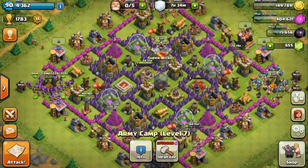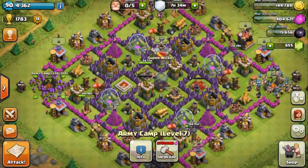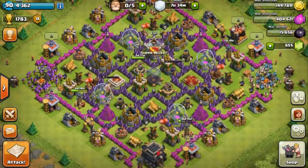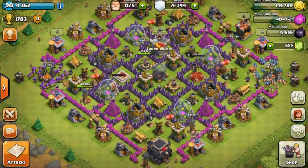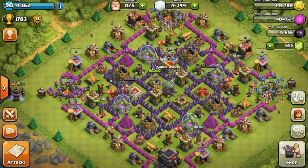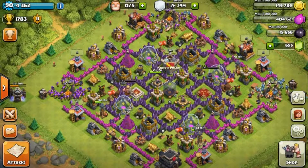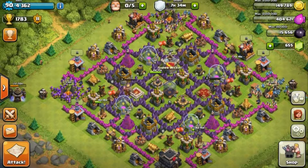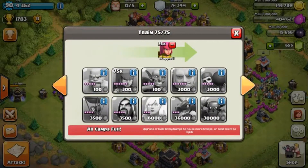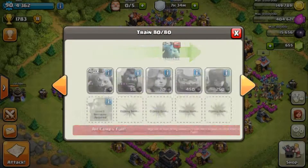Today, as you can tell by the title, we're gonna learn about the BAM strategy — Barbarians, Archers, and Minions. How this really works is you train all three in all six of your barracks, so it goes really quickly: Barbarians are 20 seconds, Archers are 25, and Minions are 45 seconds. I do two barracks full of Archers, two full of Barbarians, and two full of Minions.